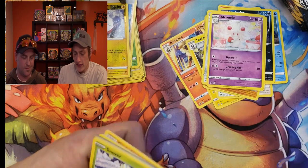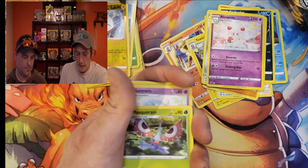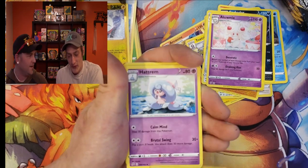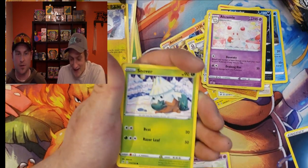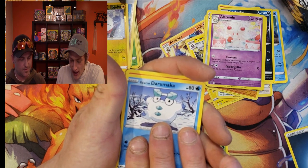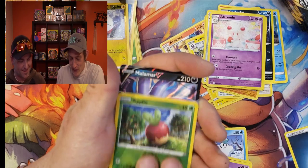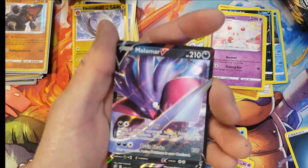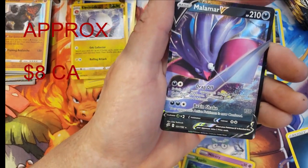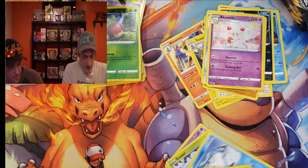Code card for you guys. Snover, Binacle, Galarian, Drampa, Milcery, reverse Applin, and a Malamar V. We don't have that one yet — I'll sleeve that guy up.